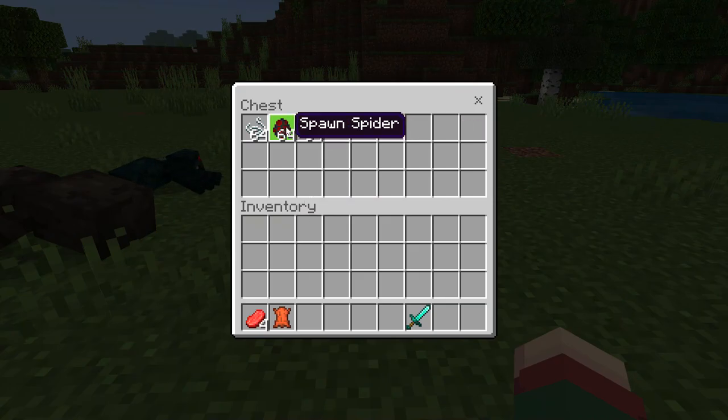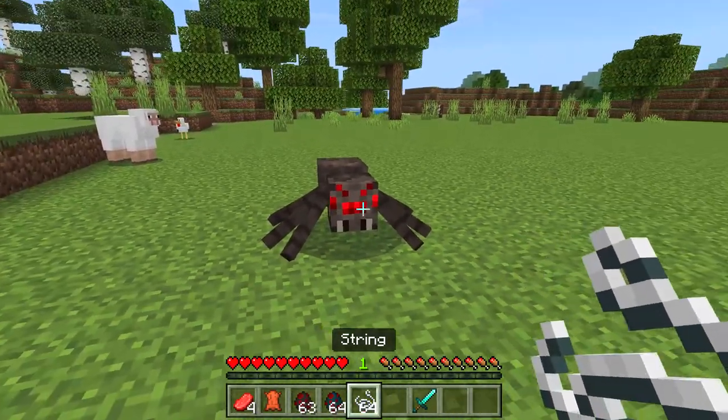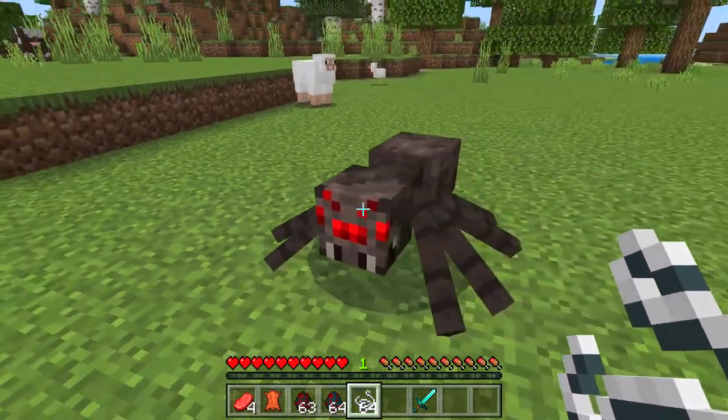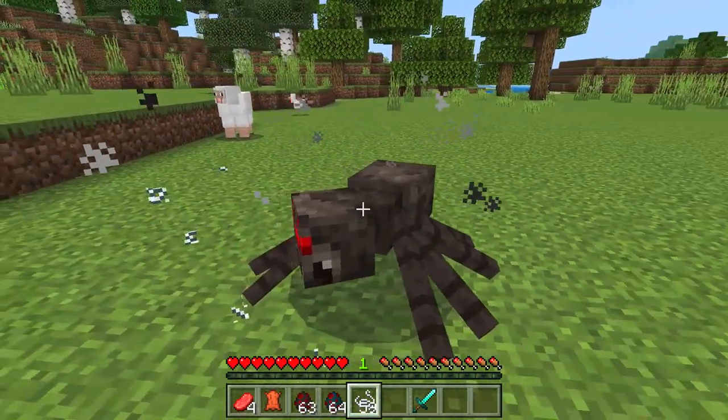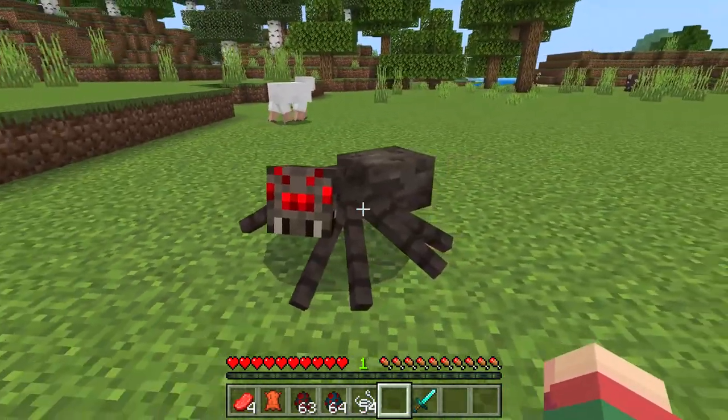Now time for taming. First I need to take a spawn egg, or you can find any spiders in your world, and I need to feed him string. And that's it — he's tamed.